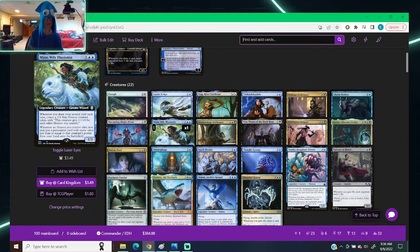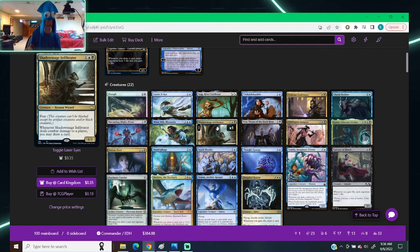Min Wily Illusionist — one, two blue, gnome wizard, 1/3. Whenever you draw your second card each turn, create a 1/1 blue illusion that gets +1/+0 for each other illusion you control. Whenever an illusion you control dies, you get to put a permanent with mana value less than or equal to that creature's power from your hand onto the battlefield for free. Another card I really want to do something with — I've just never been able to. Even if it's just putting a land out for free, I'm fine with that.